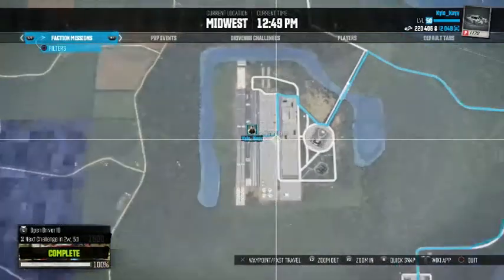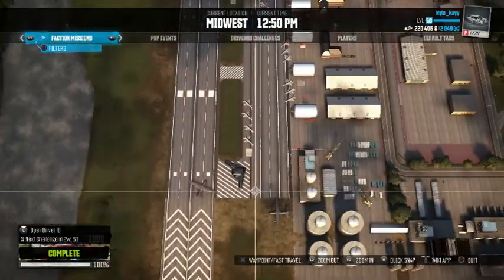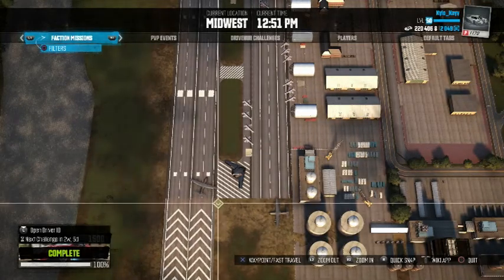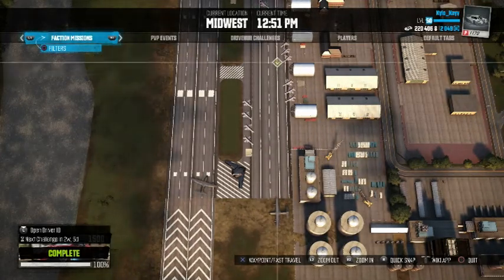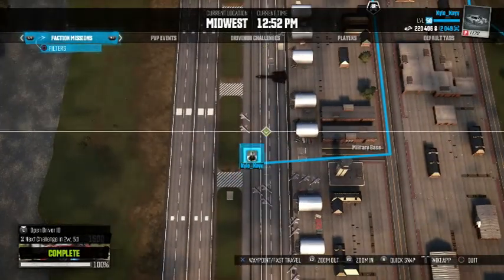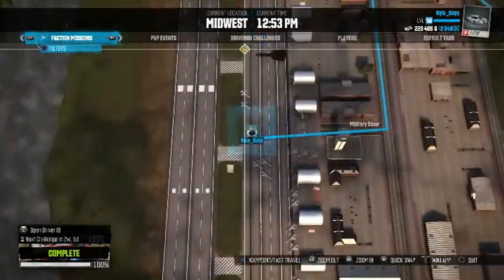The military base is located here, and the stealth jet is right here — can't miss it, it's one of the biggest jets in this area. The ramp to jump over the planes: you just get some speed and go down this way, or you can go the other way, right past the stealth jet.